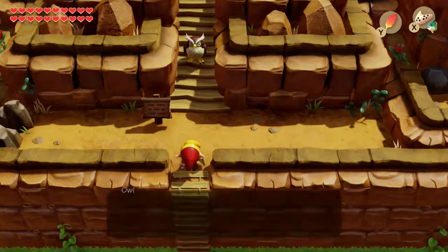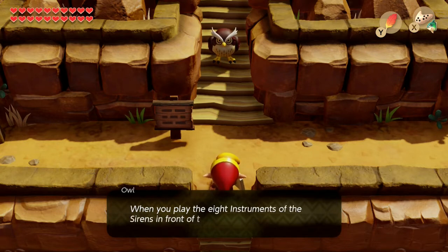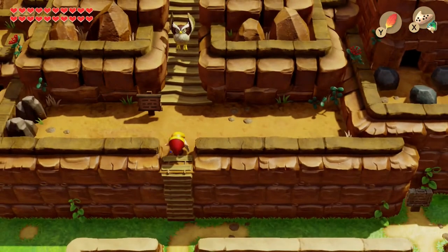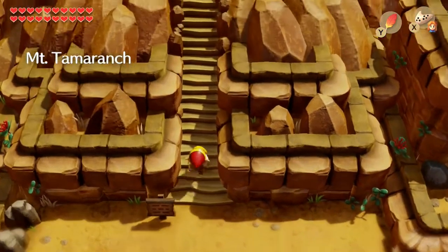This is our first visit here because I haven't uncovered the egg yet on the map. The Wind Fish sleeps long and dreamily in the egg above. When you play the eight instruments of the sirens in front of the egg, he will awaken. This, my friend, is the only way for you to leave the island. We've got all eight instruments.